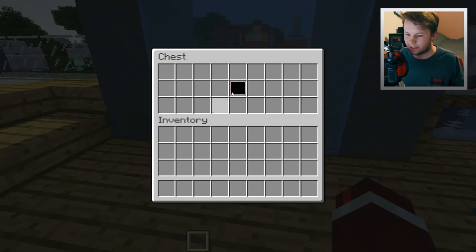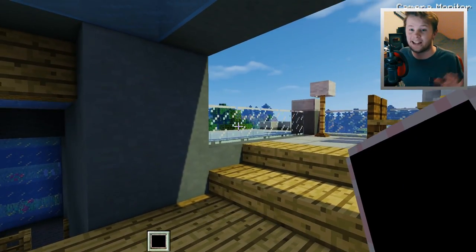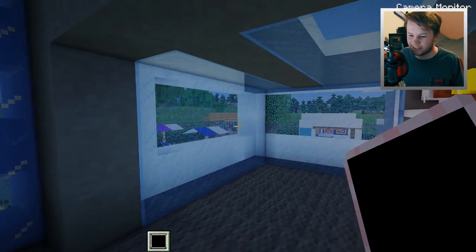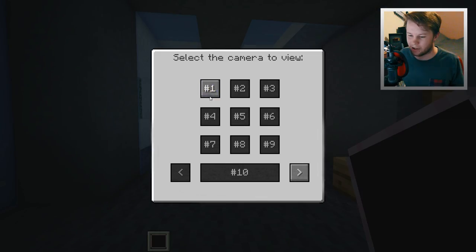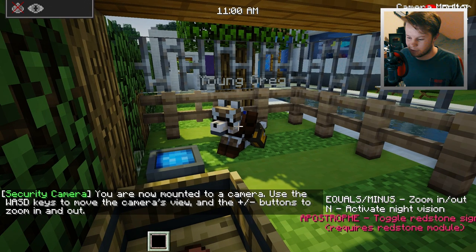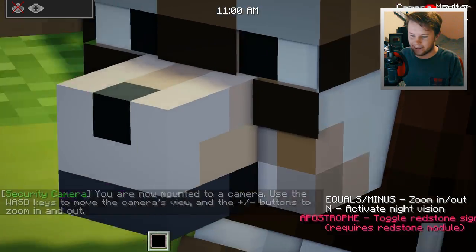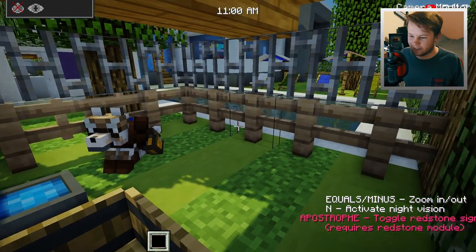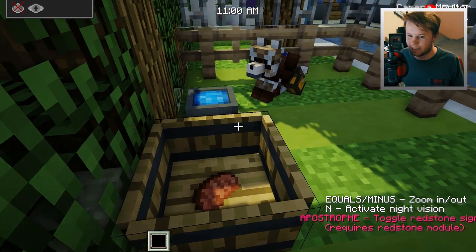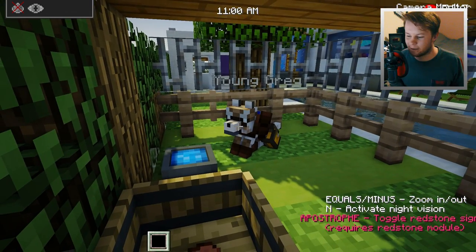I just want to show you guys something real quickly. We actually got a security camera installed in young Greg's den. So we can actually see what he is currently doing while he's in his kind of chamber there. So if we go ahead and we just turn this on, we go to number one here. Oh, hello there young Greg. Can we zoom in here? Equals minus. So it looks like he's just sitting there doing nothing. He still hasn't eaten that food there - he should probably eat that real soon. But if he's good, I might let him out soon.